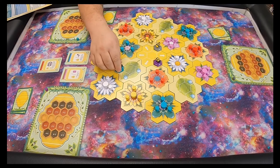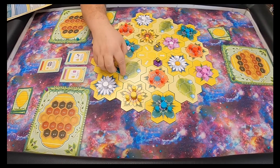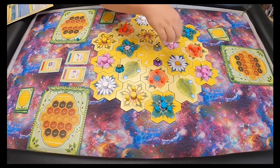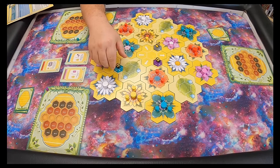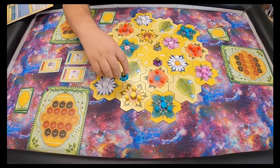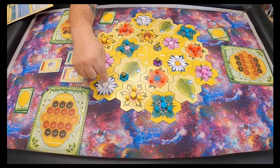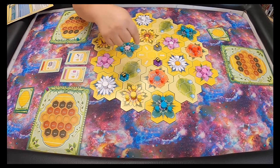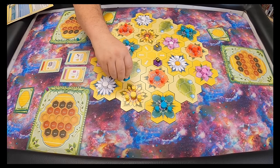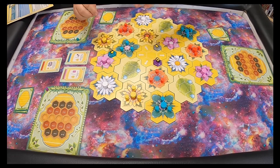If you can't go a certain way or there's a bee in your way — because you can't end on another bee — you can also fly to these water drops on the leaves. When you land on a water drop, it allows you to immediately refresh yourself and take another flight in a different direction. So you could, for example, land on the water drop and then immediately go three spaces in a new direction to collect pollen.